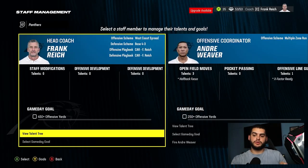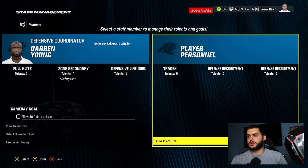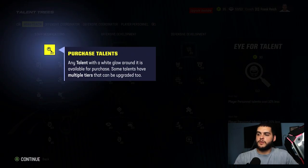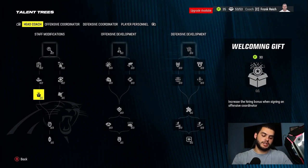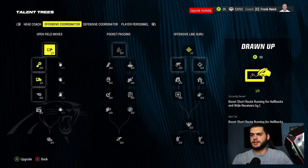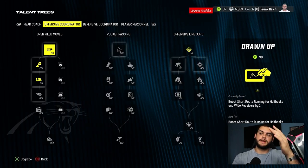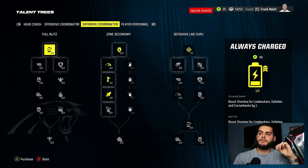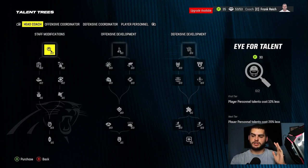This area goes a long way in team development and everything else. You have 'View Talent Tree' on each of them — you have an offensive coordinator, a defensive coordinator, a head coach, and player personnel. If you go to view talent tree you'll notice you have all these untapped boxes. If you're Andy Reid or Bill Belichick, this isn't going to really be a problem, but if you're a brand new coach — even with Frank Reich as you can see — you're missing a lot of stuff: staff modifications, offensive development, defensive development, and so on.